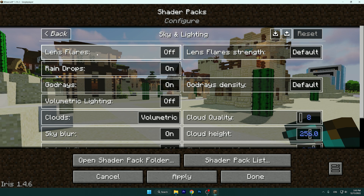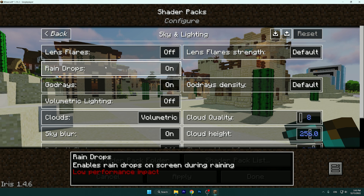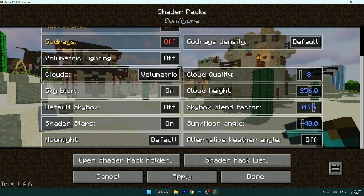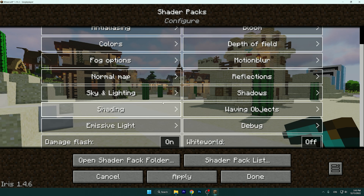Go to Sky and Lighting. Turn off Lens Flares because it has a really high impact on FPS. Turn off Raindrops and turn off God Rays. Also turn off Volumetric Lighting. Apply again.